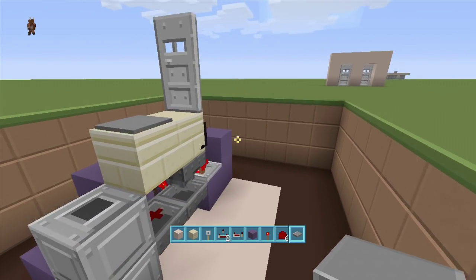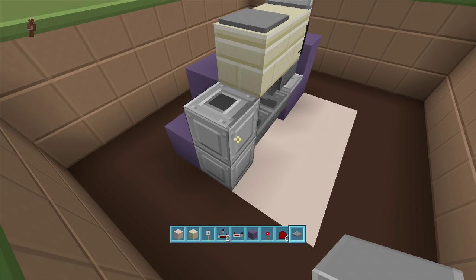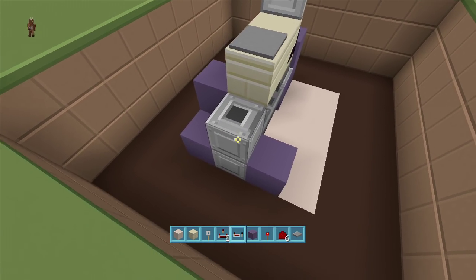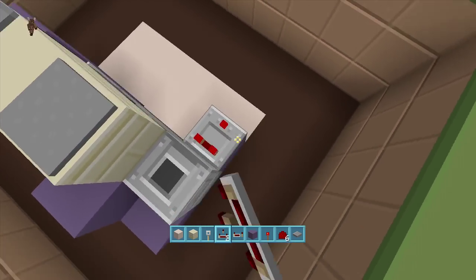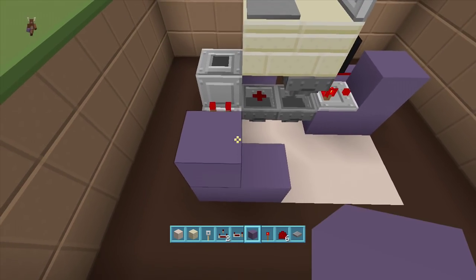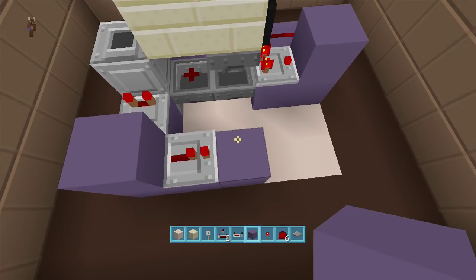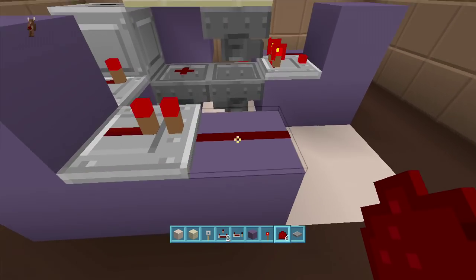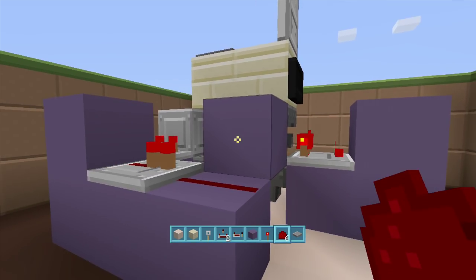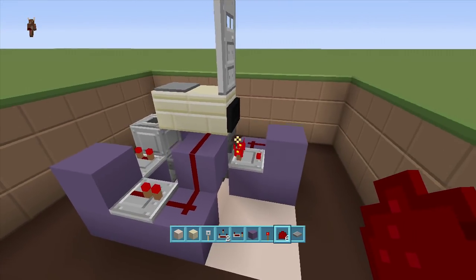Coming out of this dispenser, we want it facing back in here so it opens our door when our item flows over. Put a block coming out right here and put a comparator coming out of the dispenser. Put a block in front of the comparator, a block down, and coming out of that block put a repeater. Then put a block in front of the repeater with redstone dust, go into sneak mode, put a block next to the hopper, and put redstone dust going up toward the block — that will open our door. You're completely done!